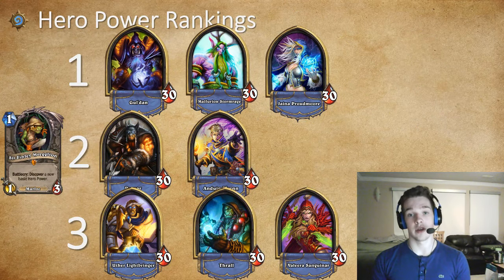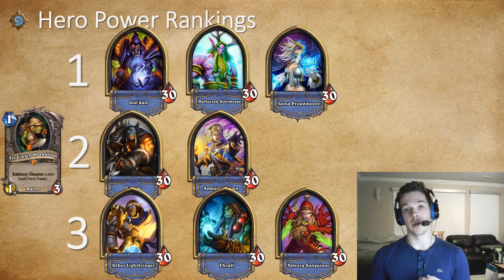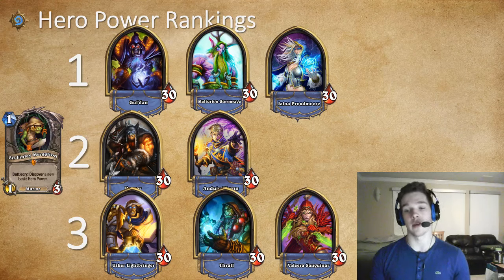Next up is Hero Power Rankings from Finley. Right off the bat we've got Warlock — number one if you're playing against control decks, very good just being able to draw cards. Druid and Mage are very good in more board control matchups against aggressive or midrange decks. Then tier two: Hunter is very good against control decks for the ability to race your opponent, and Priest is very good in board control matchups as you can heal your own minions. Tier three — we don't really want these. If we have to pick, I'd pick Paladin or Shaman over Rogue, as Rogue can be useless when we have weapons in hand like Fiery War Axe and we'd have a dead hero power.